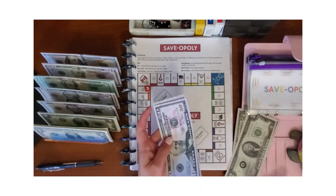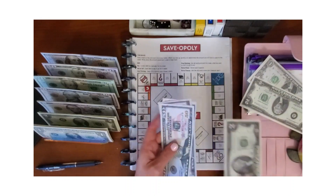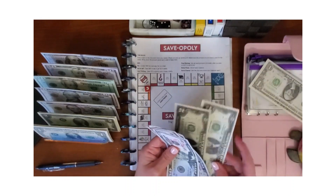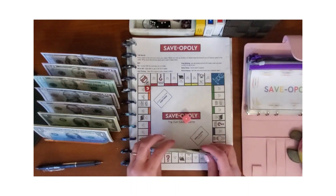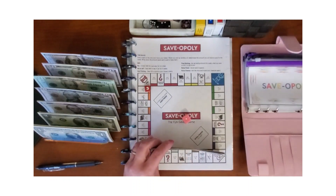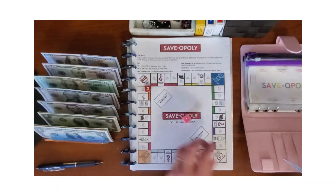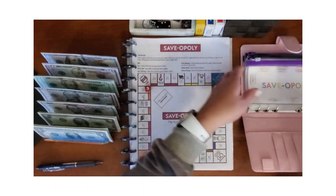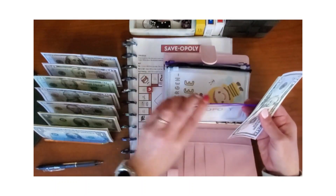We'll be stuffing $50, $55, $65, $67, $69, $70. We did go over just a little bit but I think we'll be okay. If I have to, I just won't stuff one of my other challenges I planned on. Saveopoly is done — putting that in there.